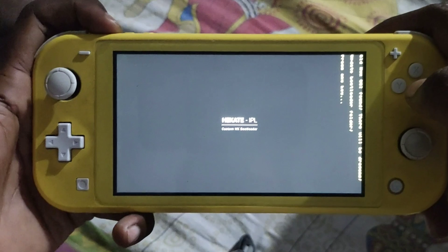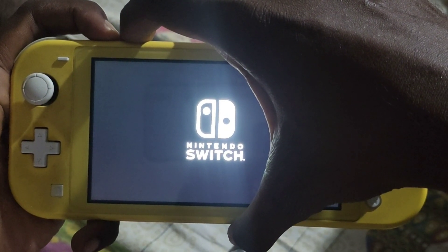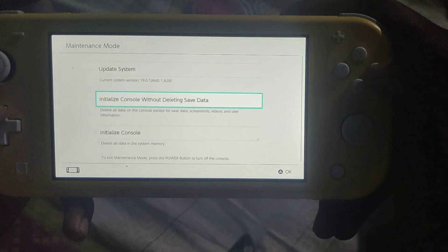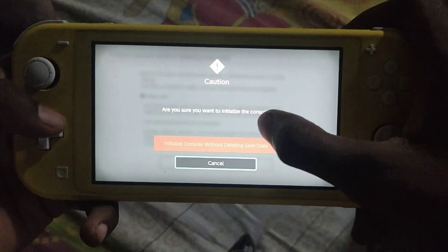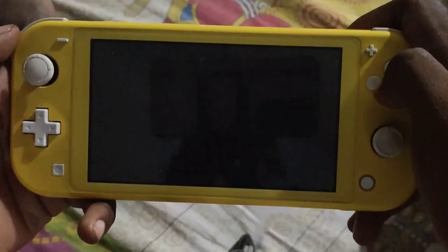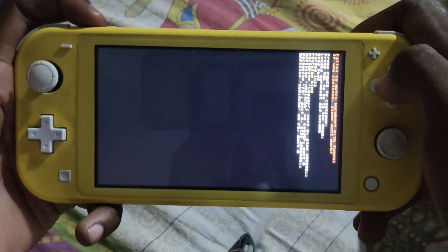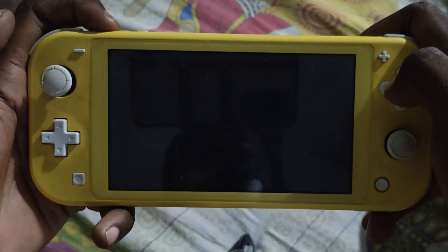The solution is easy but hard to find. Click on custom firmware and hold the power and volume up and down buttons together. Now click on this, click on this — don't worry, nothing will be deleted. Then just click on custom firmware and wait; it will load automatically like before.